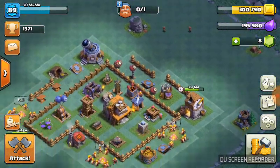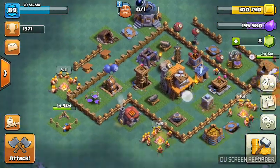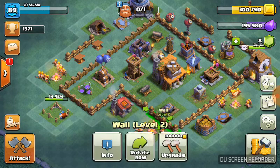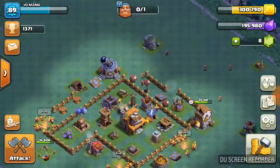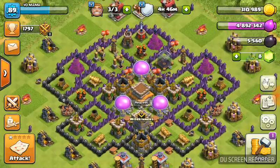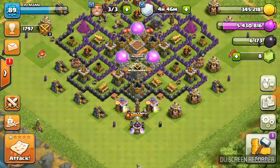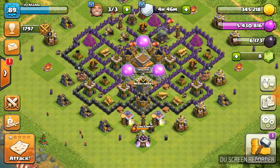Maybe just gonna do one attack — no, I can't attack for loot anymore. What's gonna happen is, after that army camp is done, these three walls are going up. So as you could read there, it's time to go to bed. Thanks guys for watching — please leave a like, and subscribe if you enjoyed the video. Thanks a lot, cheers guys.